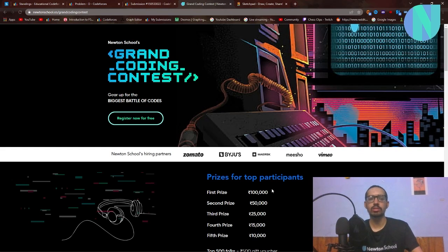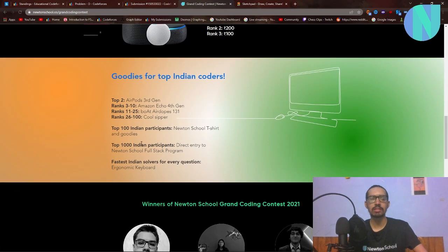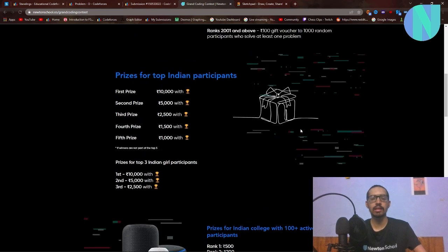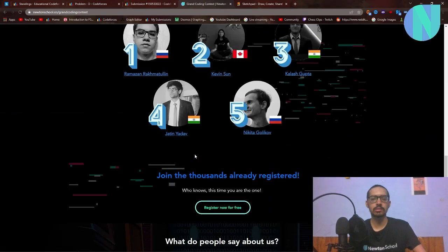This is a very good opportunity because many brands like Zomato and Byju's will be looking to hire people from this contest for full-time and internship opportunities. Also, if you place very well — like if you are in the top thousand participants — you will get direct admission to the full stack development course, a minimum package of 5 lakh rupees, and you don't have to pay a rupee. It's a pre-placement model. You can go to the link in the description to sign up. This is the biggest coding contest in India, and there are also goodies like Alexa.